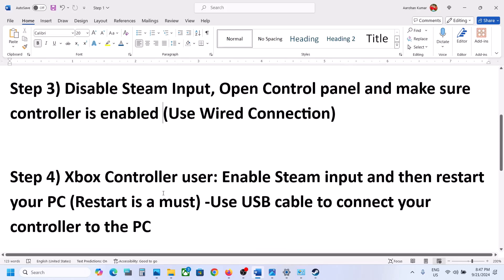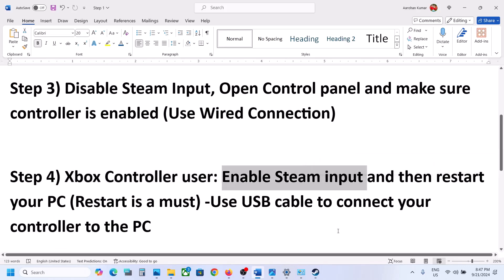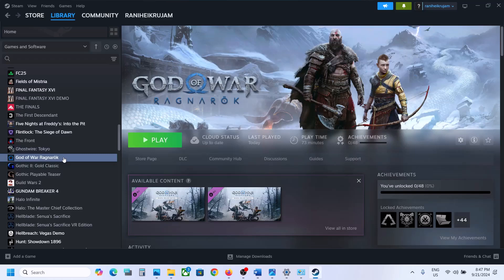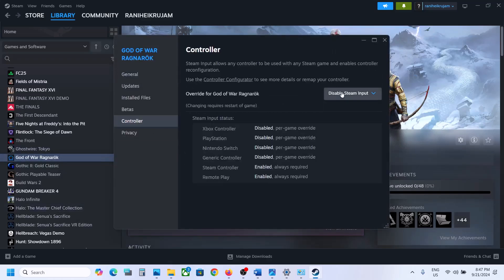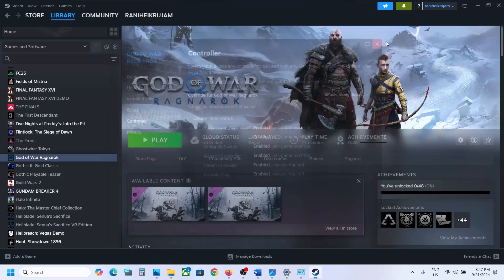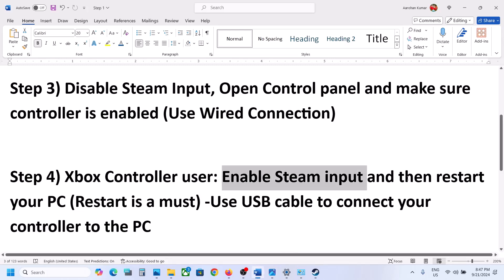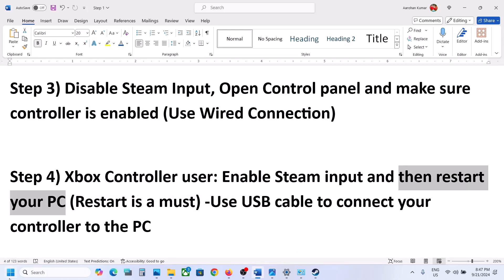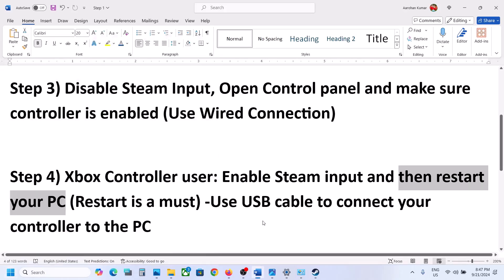The next step is for Xbox controller users. Enable Steam Input — go to Steam, right-click on the game, select Properties, go to the Controller tab, and select 'Enable Steam Input'. Once you enable Steam Input, restart your computer. A restart is a must after this. After the system restart, connect your controller using the USB cable.